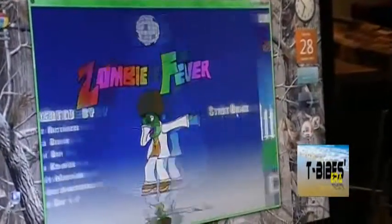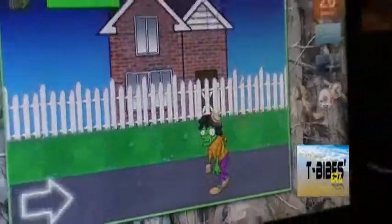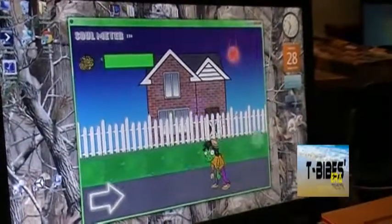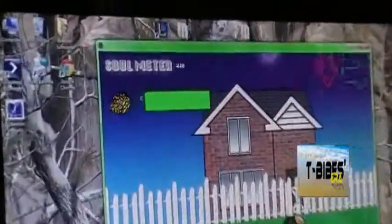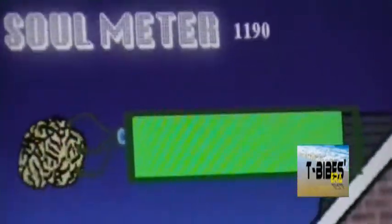This is our start menu. One zombie going down with the DDR arrows — pretty fast arrows that still need to be fixed. And that's the health bar for the zombie, your points, your soul meter.